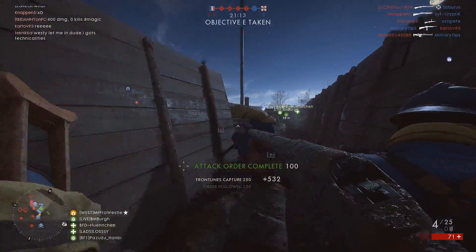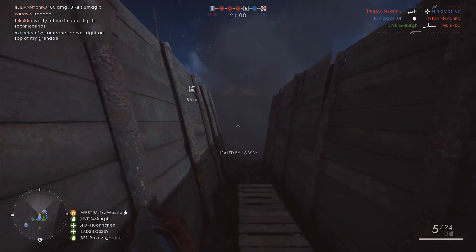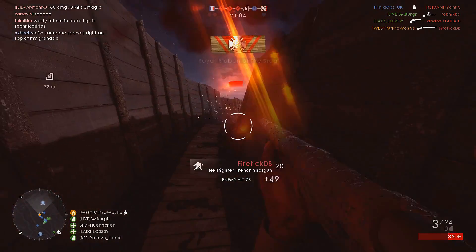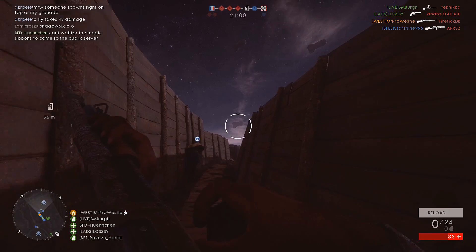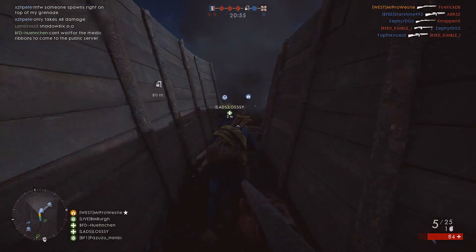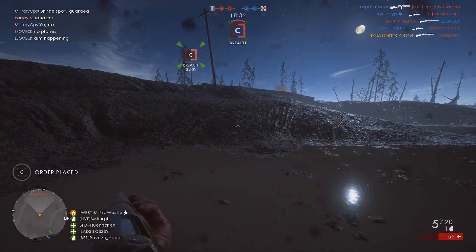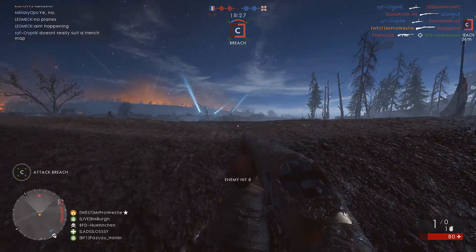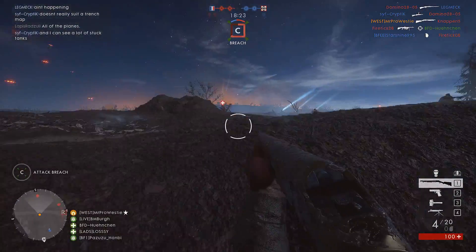Frontlines uses the trenches in a meaningful way and completely changes the pacing and the gameplay. In Frontlines, the central flag is in No Man's Land, and it's separated by this raised roadway and bridge in the middle. It's like this anti-trench of sorts — it's tall enough that you can stand behind it and can't see over it, so you can peek your head over and shoot at people on the other side. That breaks up the line of sight and you can really use it as solid cover. You need to fight in open ground to take control of the centre of this map.